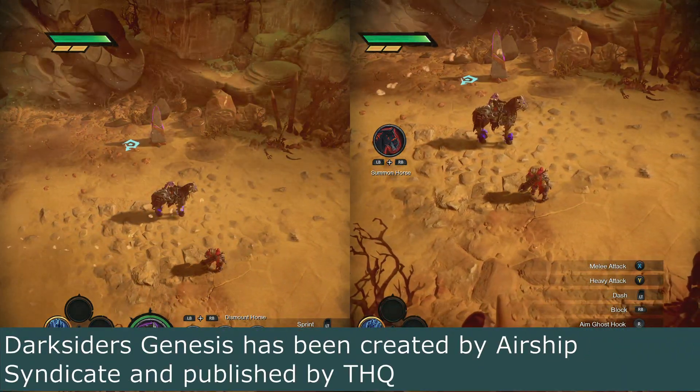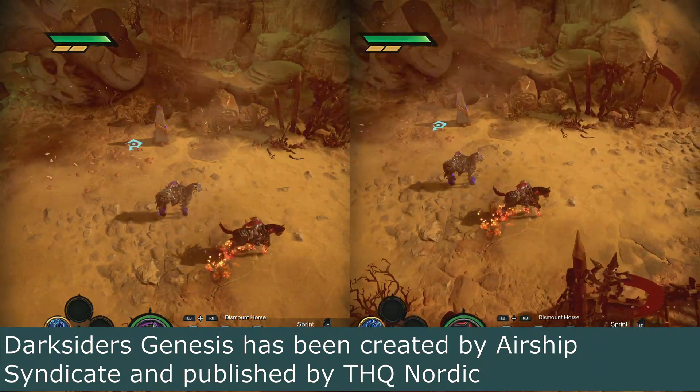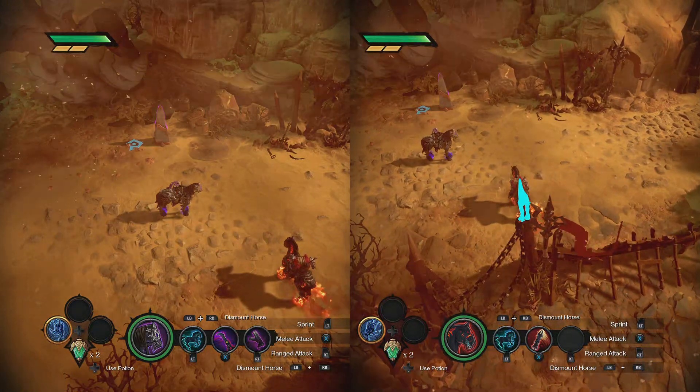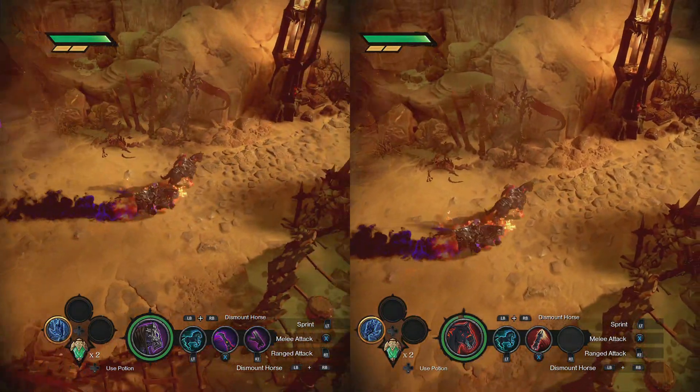To get your horse, I think you have to press both left and right bumpers. Left trigger is to speed up, but be careful — you don't want to speed up too much and fall off the edge.